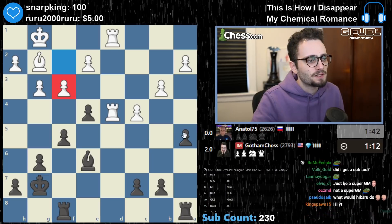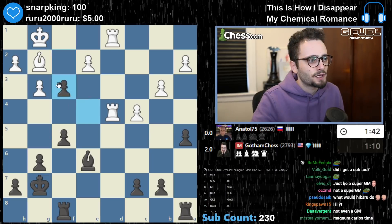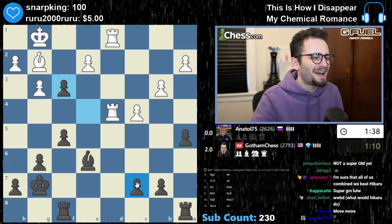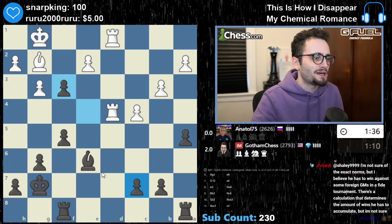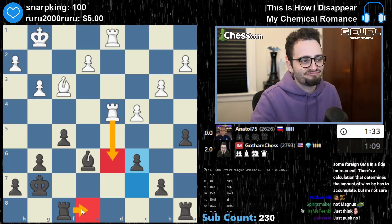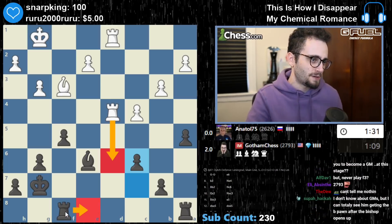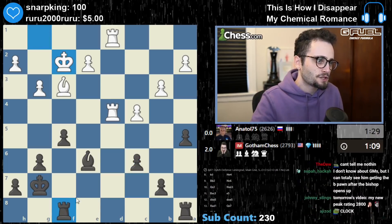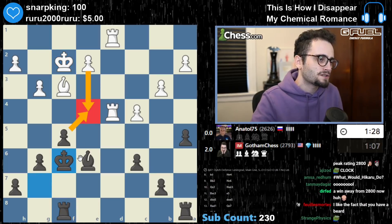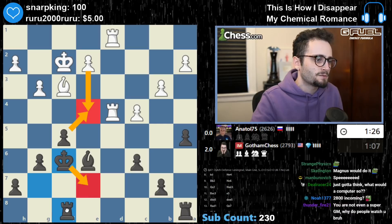That was bad by me — I probably shouldn't have allowed that. Okay, I gotta speed up. It's a mildly unpleasant position for me, but my bishop is very good. And even if I allow rook d6, I just have rook e8 and there's not really any chance that my opponent breaks through, especially because I'm doing a decent job controlling the queen side. So if e4 now, I can just take it, put my king here — it's probably just a draw.